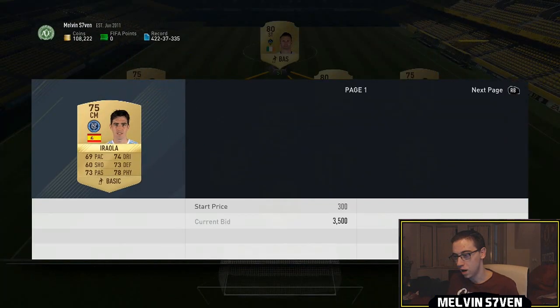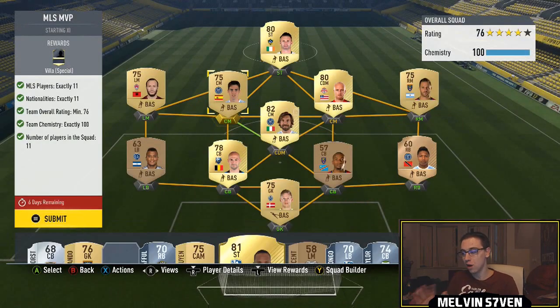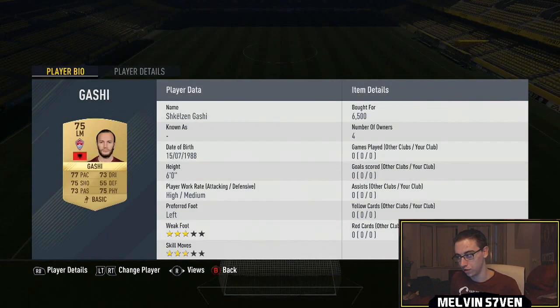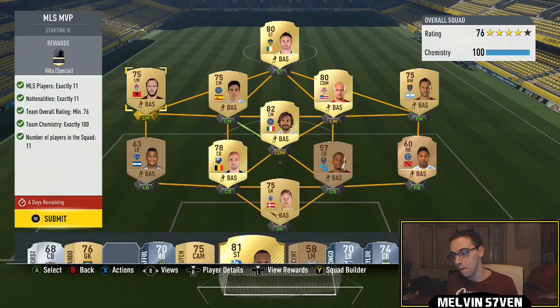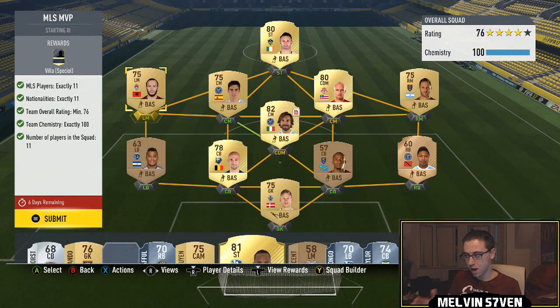How much is this guy, for example? I bought him for 700 coins ages ago, and oh my god — 5k to 6k. That is how I've done it. You do need 11 nationalities, and obviously the obscure golds that have different nationalities. For example, this Tunisian — wait, it's Albanian, my bad. But anyway, you're going to have to overpay if you want to get it done. There's just no cheap way.